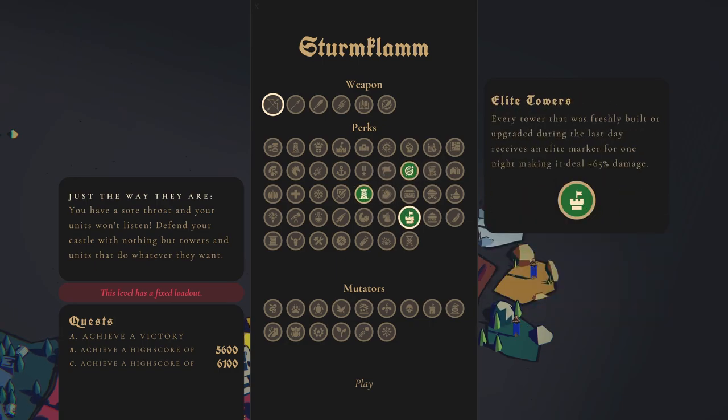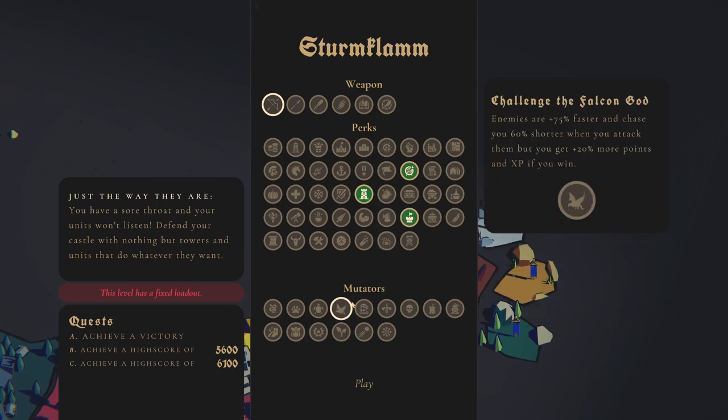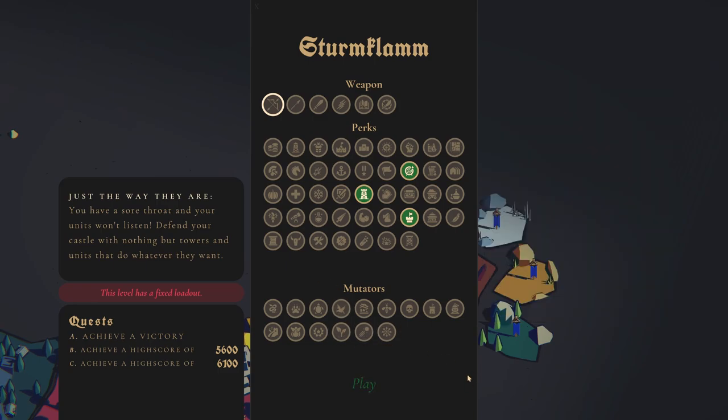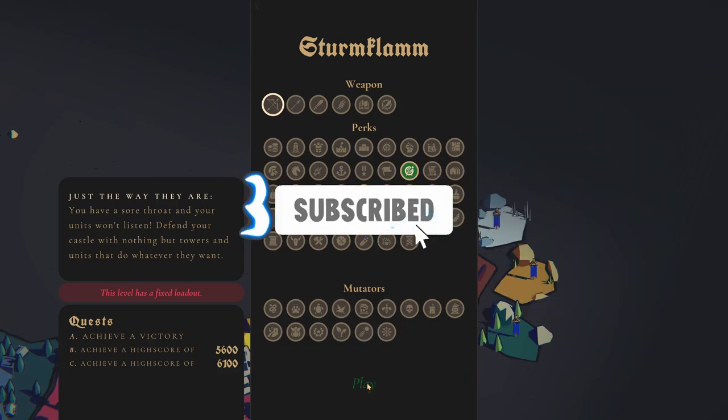Every tower that was freshly built or upgraded during the last day receives an elite marker for that night, making it deal plus 65 damage. That will be key on any giant wave — we want to make sure we have the economy set up to support that. Hopefully there are shrines because this map introduced them. As always, if you guys like this content please like and subscribe, and with that let's begin.